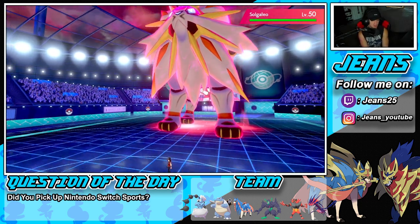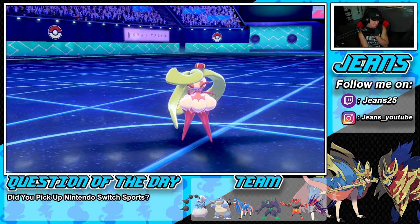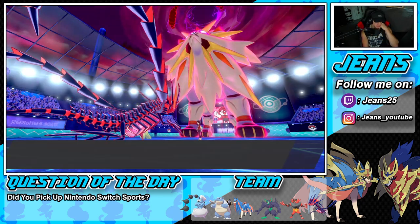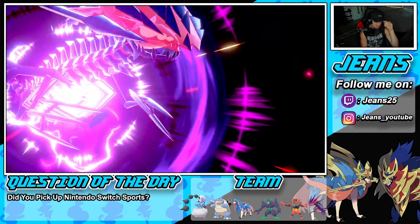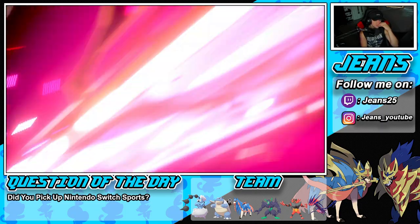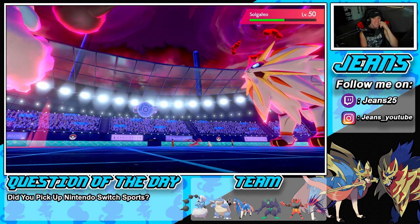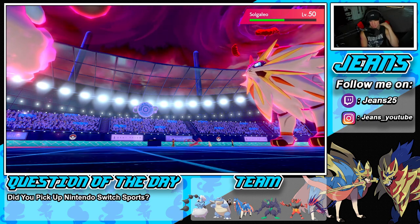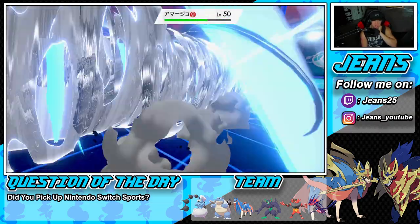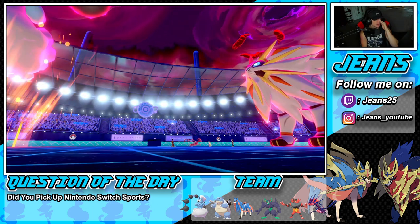He brings out a giant lion — every time I see Solgaleo it reminds me of Alex the lion from Madagascar, love those movies. He's going to protect — solid protect. We still get our speed boost but we gotta chip off some damage. Dynamax Cannon coming in hot — oh it's a crit! Gorgeous! We're going to go Airstream for the speed boost and roll from there.